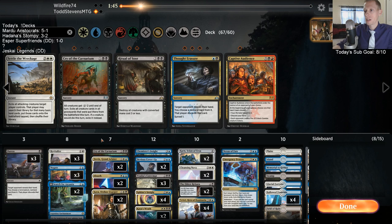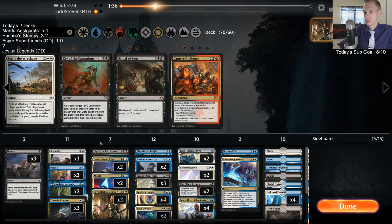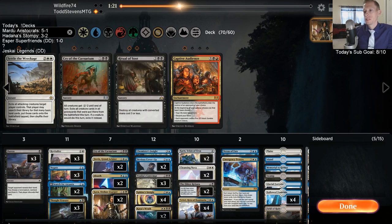Another control matchup. Let's get the Duresses and Negates in. The problem is this kind of opponent is going to have more creatures, so we need to keep more things that deal with creatures. Kaya could exile two cards from a single graveyard. Our opponent's probably playing at least Thief of Sanity. I don't want to just take the Wraths out because of that.